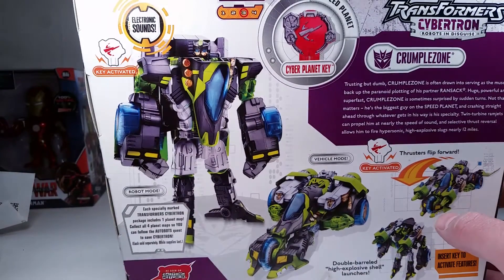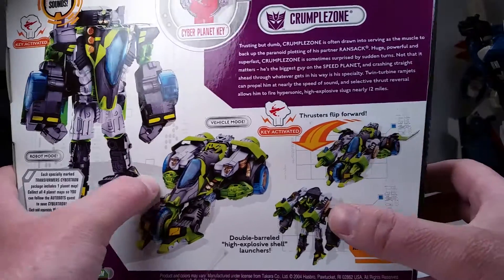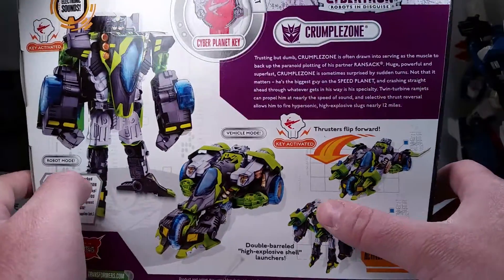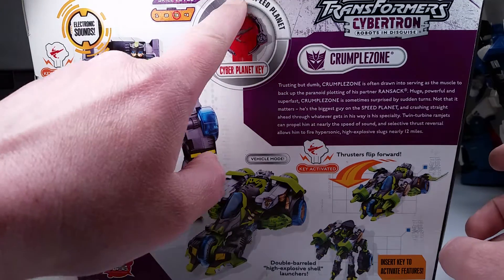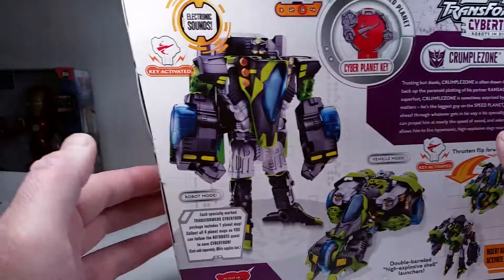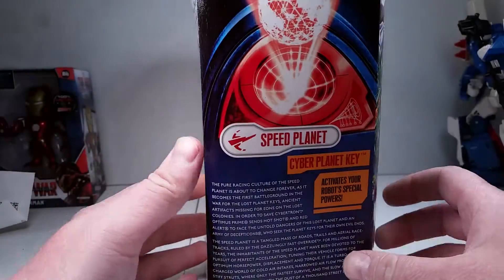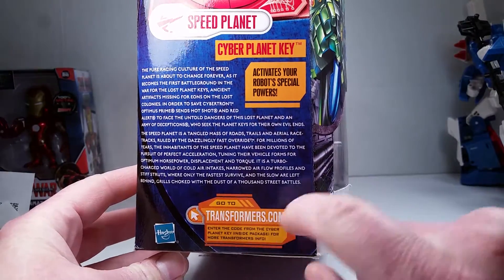Shows a picture of the figure. Really cool figures — all these figures are greatly engineered. That's his car mode; that's what happens when these cannons flip forward when you put the key in, and the cannons also work when he's in robot mode. Shows the Cyber Planet Key. The way it is in the cartoon, they have a Speed Planet, a jungle planet, and a giant planet — I can't remember exactly what they call it. And then there's Earth, I believe. They did do skill sets back then; they didn't show you how many moves it would take. Go to transformers.com for more information.